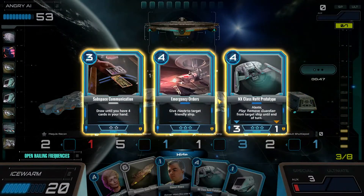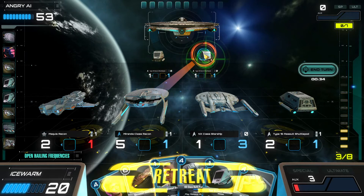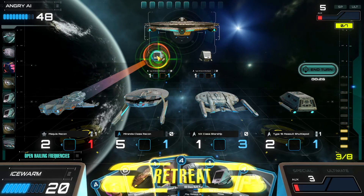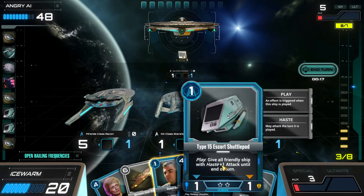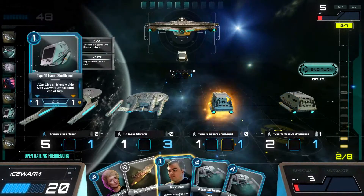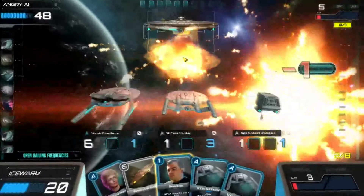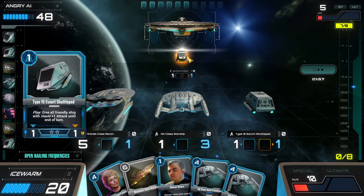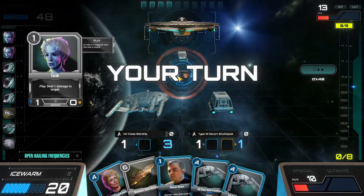Summon a Type 15 - we'll do that, and now I choose one of these cards to bring into my hand. These two can attack. With the Miranda, I'm just going to attack directly. This is a 5-1; if I trade, I don't really want to lose it. We'll trade there. And I can get another shuttle out. It's 20 to 48.